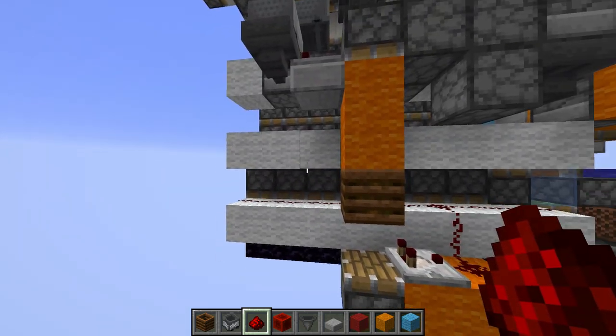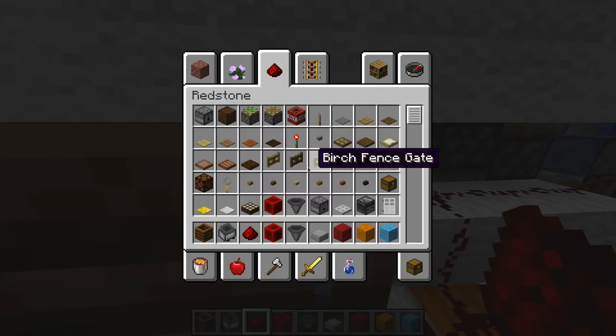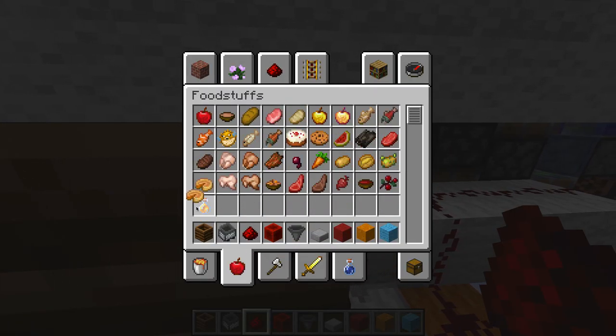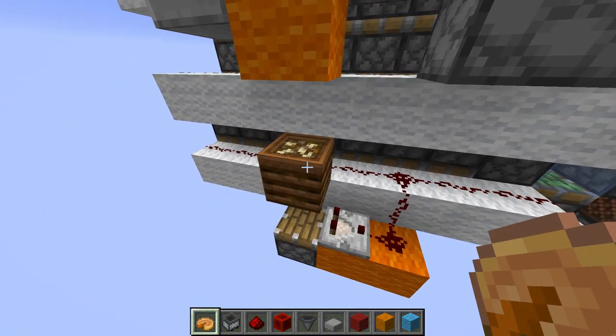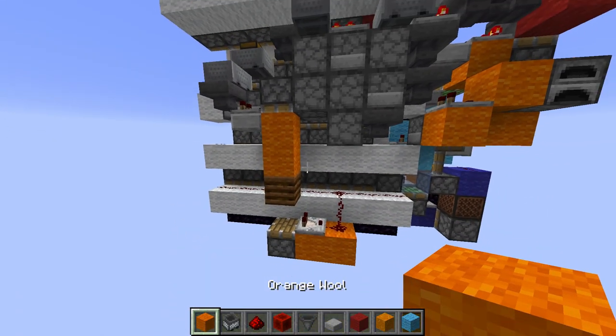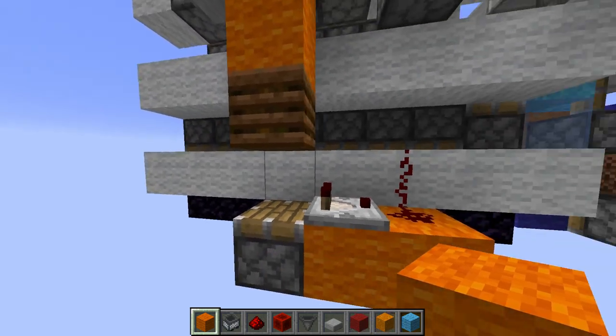Now we're going to be able to take our output from this, which will be on a slab. Then it's going to run downwards into a piston here with two ordinary blocks and then a composter. What we're using the composter for is basically as a sort of cauldron-esque thing — it can be pushed like any other block and you can take a redstone signal from it, but we need a high signal strength. Completely fill this up so you get that look on the top. Now it's giving a signal strength of eight. The reason for that is we need it to power this whole line of redstone. You actually can't get signal strength seven because if you click it seven times, it automatically turns into eight when it changes to the composter. So eight is good enough.